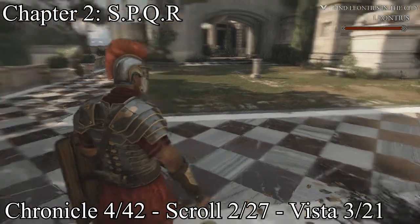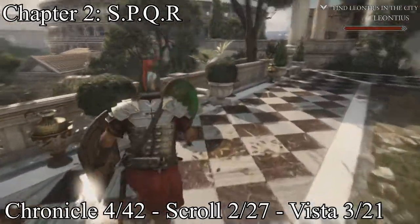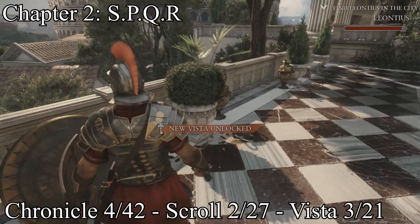After that, this is on chapter two. Whenever you get to these checkered-like courtyard areas, your vista will just be hanging right on the bench. Very easy.